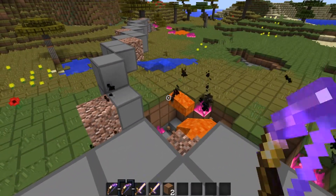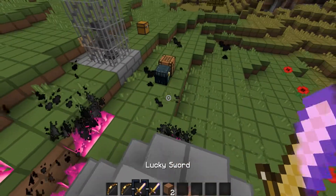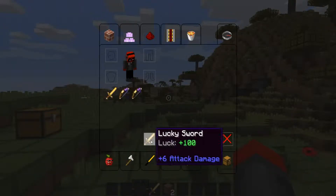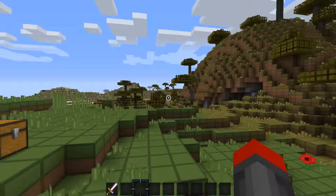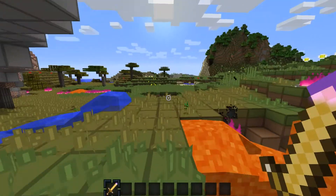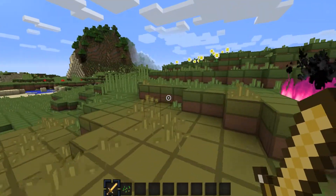Now the lucky sword works similarly to the bow. We don't really need to go through all of that since we already know what's going to happen. I really just want to show it off, so let's find a mob to fight.